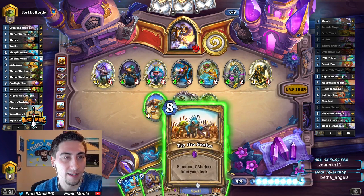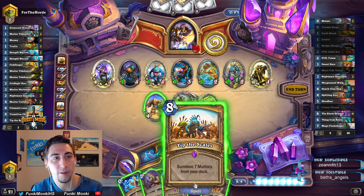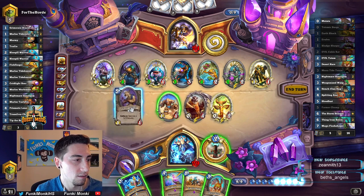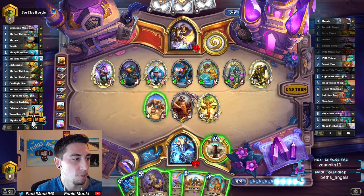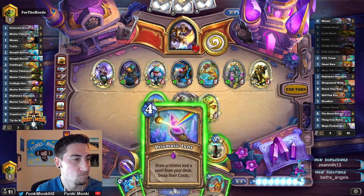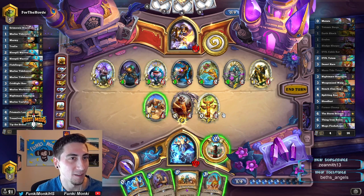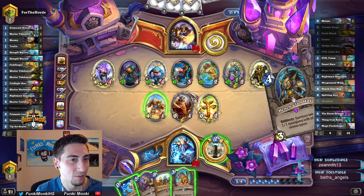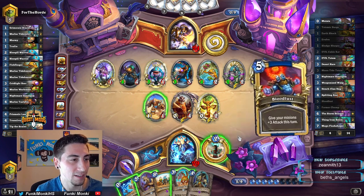With all this I get my two Nightmare Amalgams, and that's it — so that's not really worth it. I guess we Prismatic Lens or something, getting a Mutate — it's never too late. I don't know. Bloodlust doesn't really do much right now.